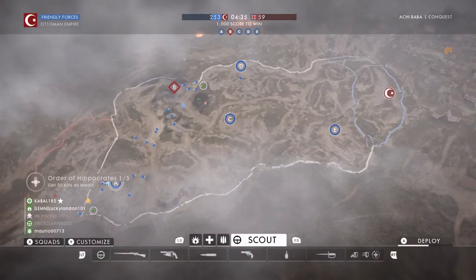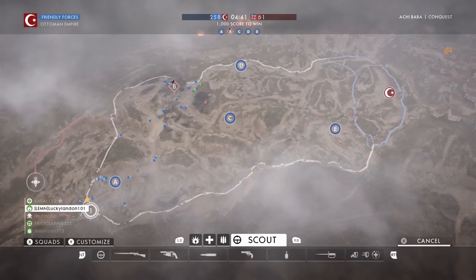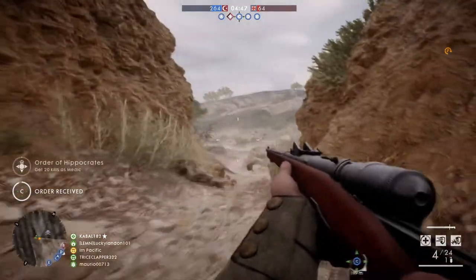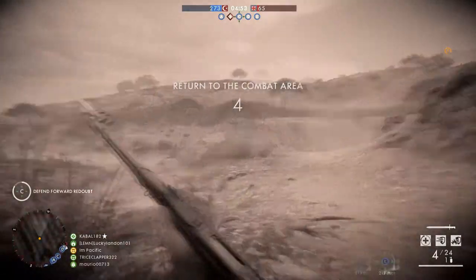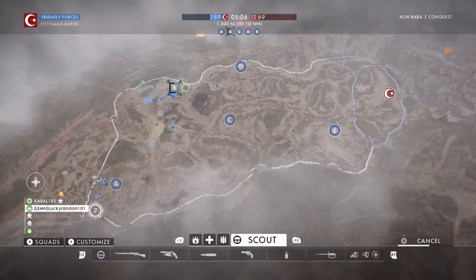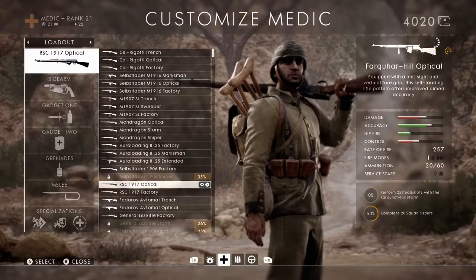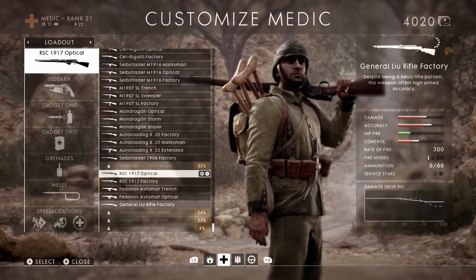It is always 100% better to play Conquest with a squad that you have comms with. You've got to have communication, call out enemy locations, and be specific. If you know how good or bad that enemy is, call it out. If they have bad accuracy, tell your teammates. If they have good accuracy but maybe they can't find you fast, tell them that too — so when you die, you have four other teammates who can solve that problem for you.